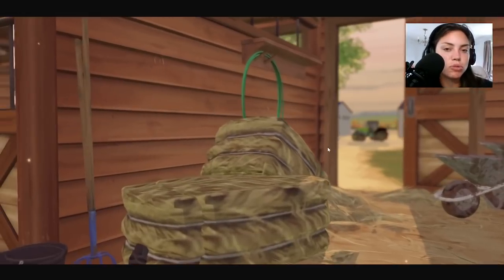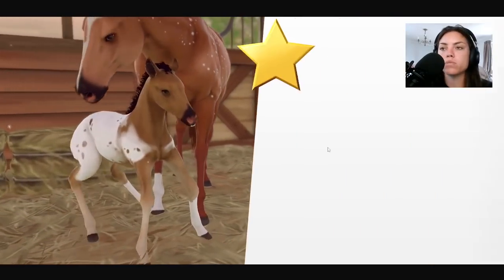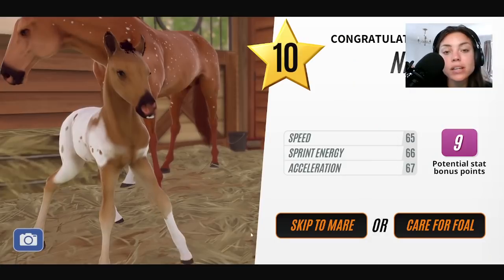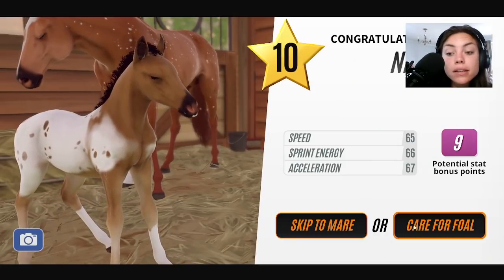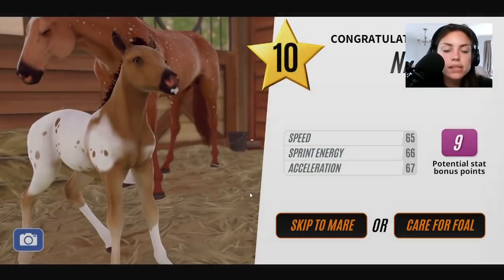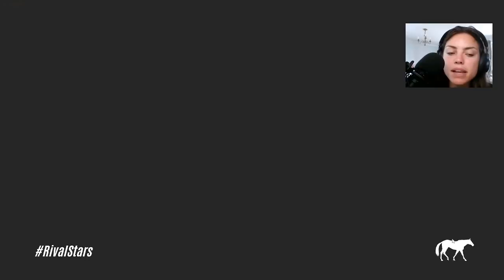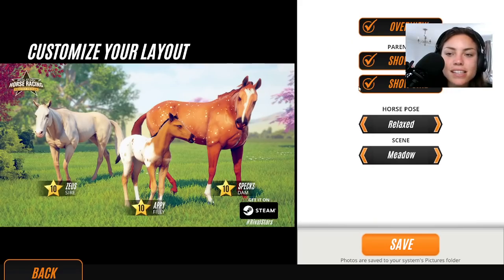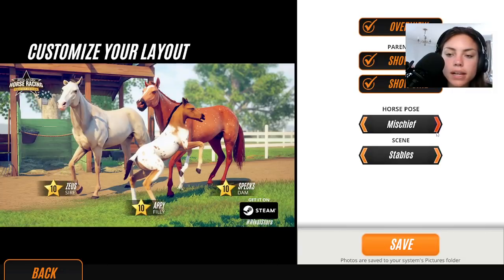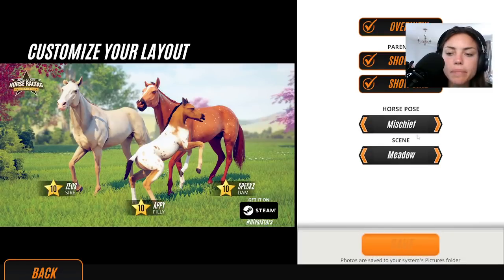Specs - I love Specs, she produces some cool stuff. Boom! Schokolade! I knew my theory would work. So again, it's really similar to Eclipse. Let's go Donut - let's go Appy, because I'm happy. Let's take a little family photo because I love doing this. So we've bred our first Appaloosa and it was our second foal and it's level 10. I'm double happy. So if you look at her lineage, you'll see that Eclipse is her grandmom.